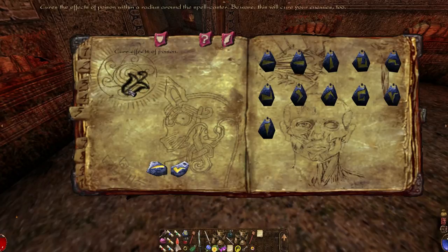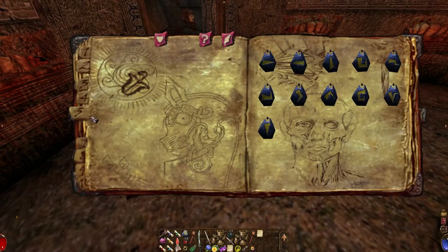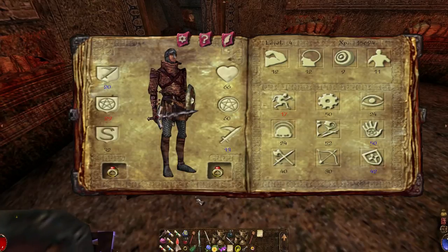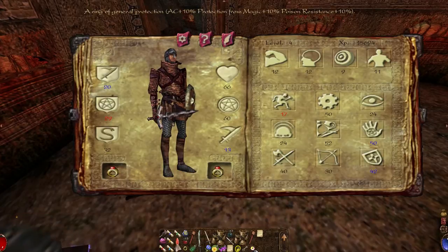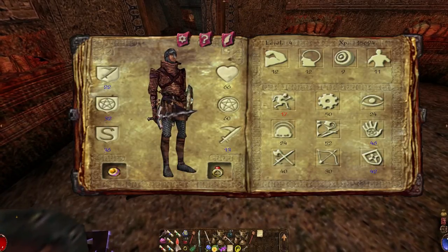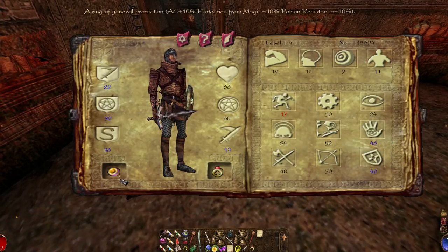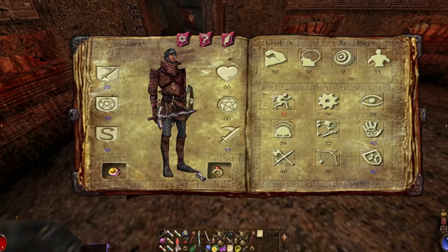Do I have any spells in the fives? Cure effects of poison? I don't even know if you need a spell ability of 50 to even cast these, since invisibility doesn't seem to need that, so I don't know if that matters. Yeah, I think I'm going to leave this ring on — it gives me a good amount of protection: plus 10% AC and plus 10% magic resistance.